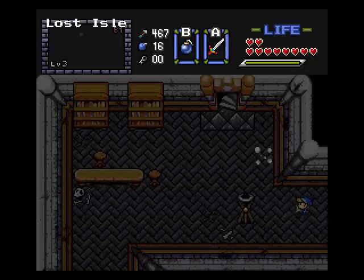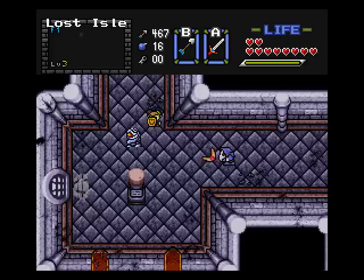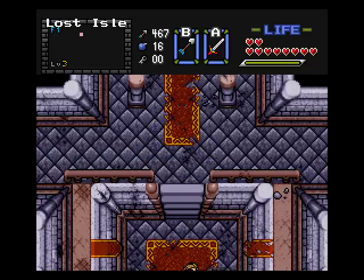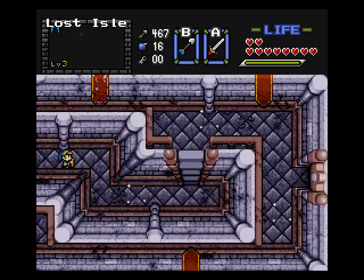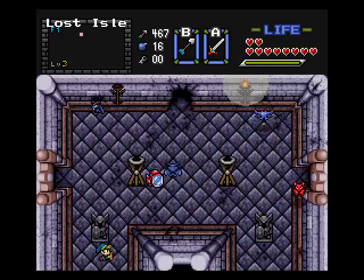I'm sort of at a crossroads right now because I don't know if there's anywhere else in the dungeon to go. I'm going to backtrack a few screens back to the right side of the dungeon - not to where the block pushing puzzle was since I need a small key, but there was a little secret or what appeared to be a bombable wall. I don't even know if they are bombable, they just look like cracks in the wall.